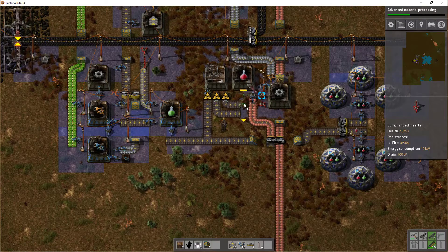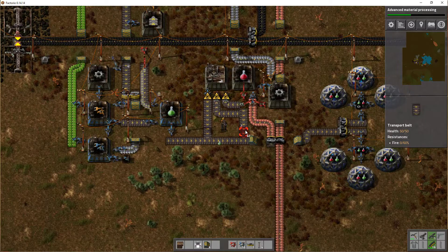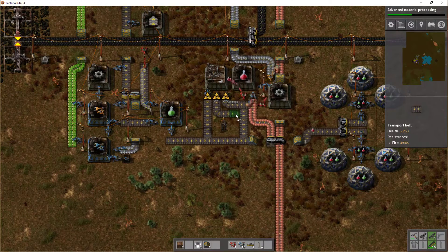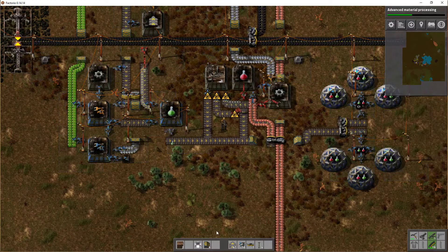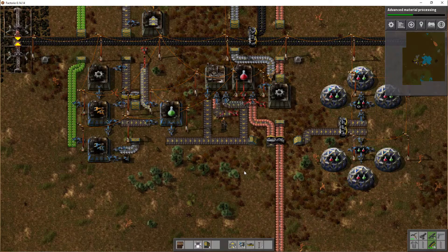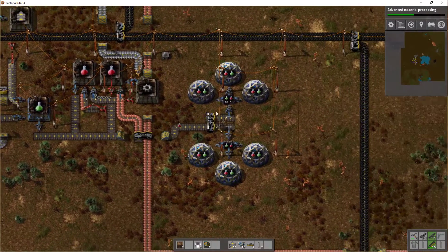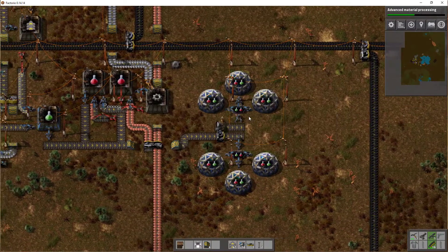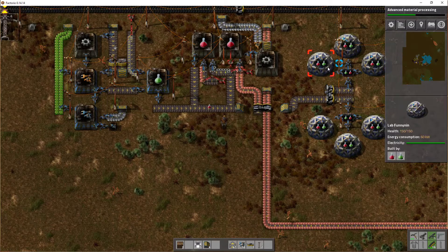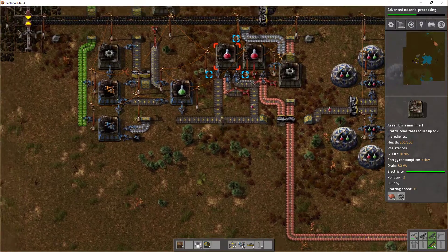We do a red inserter like this, and a red inserter right there, then we need to power everything. We need to set the production to red science packs - there we go, and it's running. So that's a bit of an upgrade - we went from two facilities to six, and red flask - sorry, science pack - production to two.